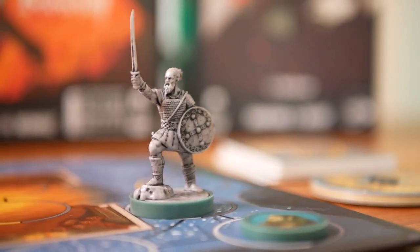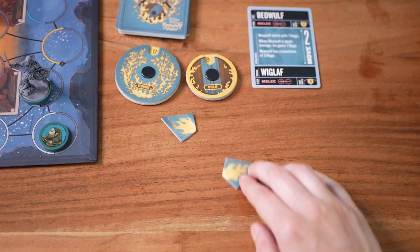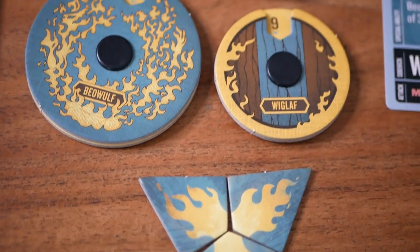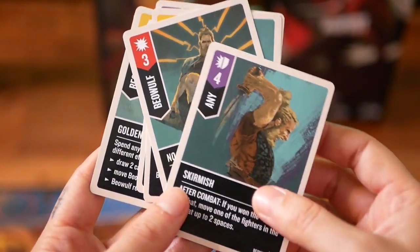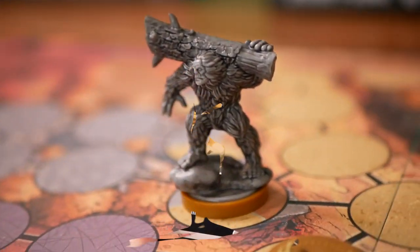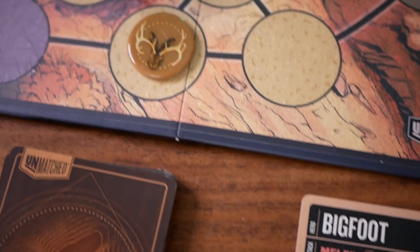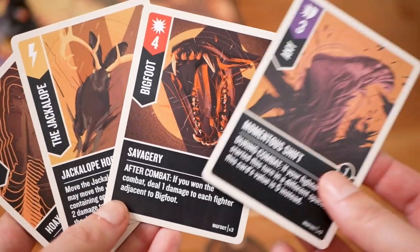Beowulf has a secret weapon apart from his kinsman Wiglaf. He starts with one rage, and whenever he's dealt damage he gains one more rage, to a maximum of three. This rage can be spent on many different actions like extra power in combat, extra moves, and so on. And Bigfoot, together with Jackalope, comes crashing in — he can take advantage of the zones, and if no opposing fighter is on his zone, he can draw a card.